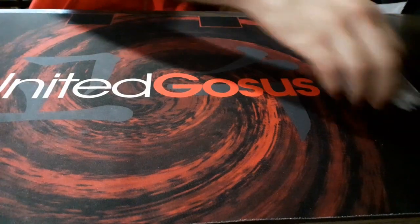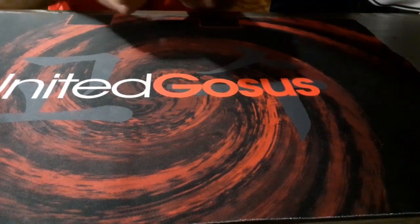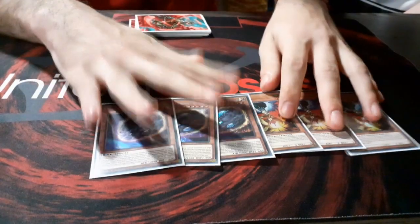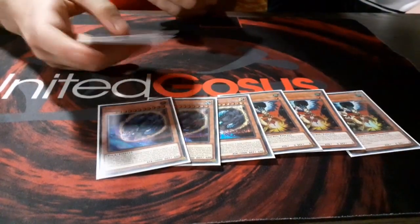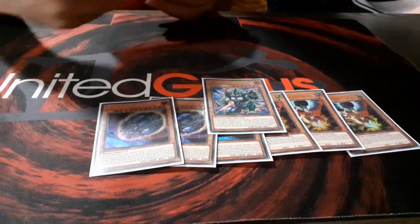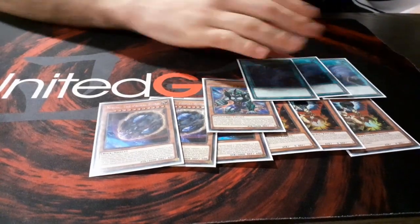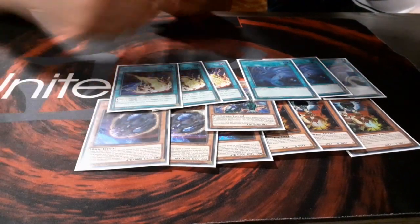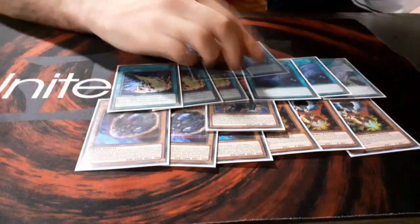For the side deck, I am playing 3 Droll & Lock Bird, 3 Nibiru for Lunalight and Salamangreat, 1 Bancroft as a wildcard, and for spell removal I play 3 Twin Twisters and 3 Cosmic Cyclone — which I didn't draw in all the tournament — and 2 Dark Ruler No More.